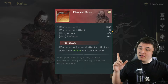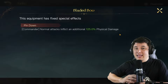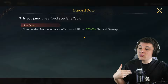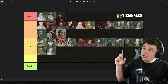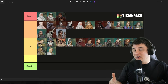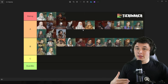First up is the Bladed Bow for Lertz, the best relic in the game. It has Pinned Down: commander normal attacks inflict an additional 125 physical damage at max refinement. Percent-based increases or reductions are typically better than flat numerical boosts, but 125 extra damage essentially makes Lertz normal-attack more than twice per round, which is very strong. Lertz is already an A-tier commander, so having one of the best relics makes this a top-tier investment.